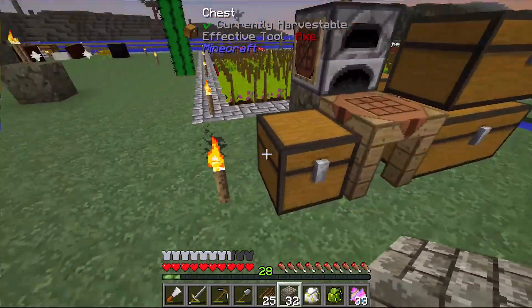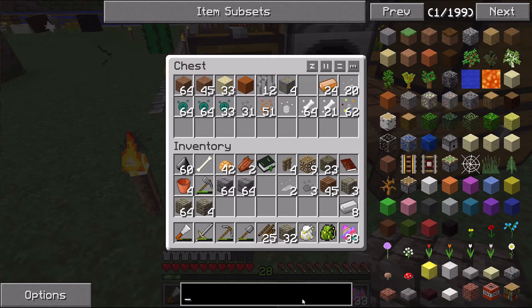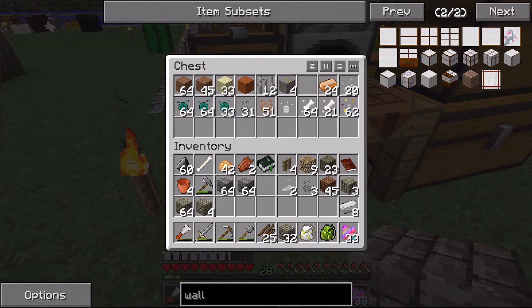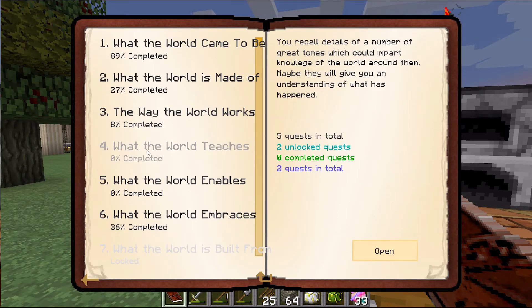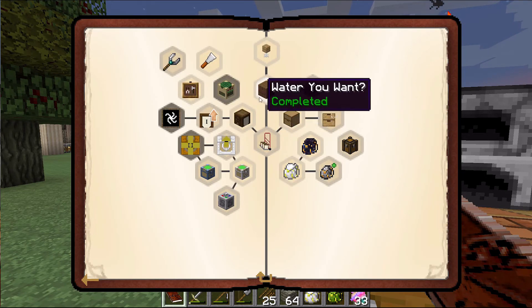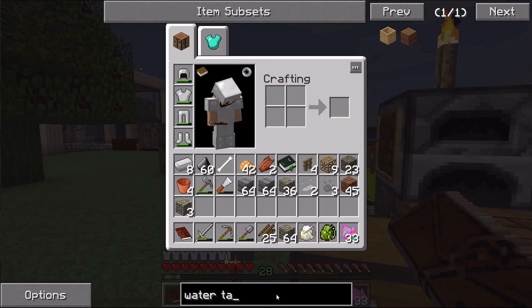I have eight iron, so let me grab that. Looking in my quest book — I was calling it a wall but it's actually called a water tank. I was completely wrong on the name.